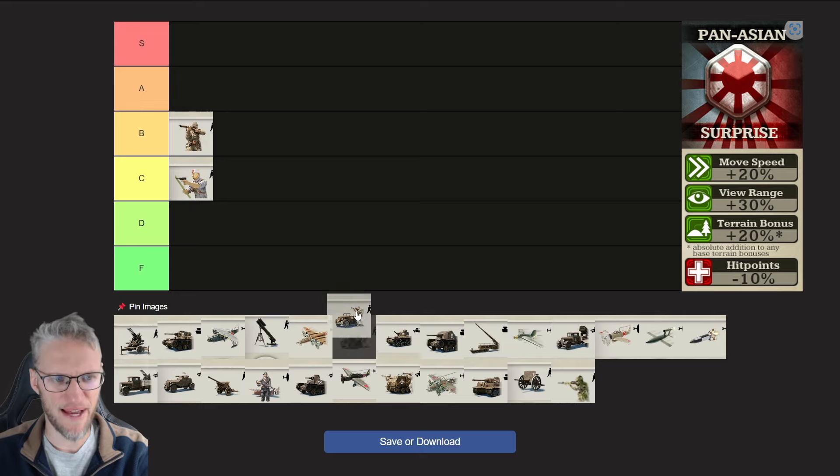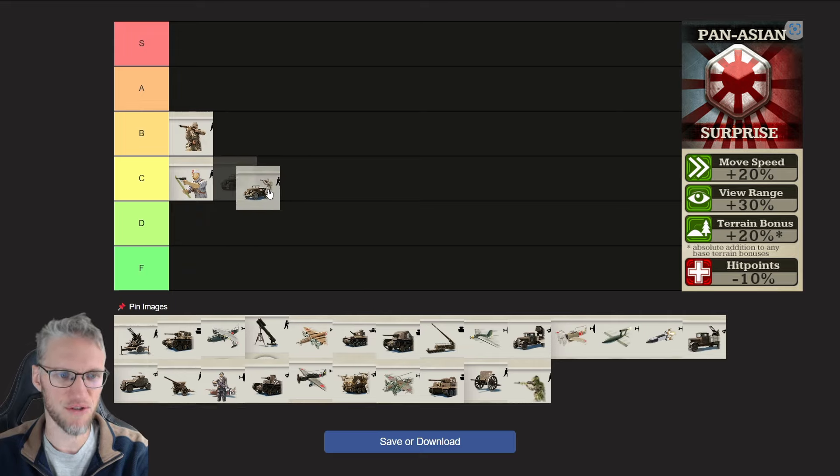Modernized Infantry is fast, but for Pan-Asian they're super fast, so they are a solid choice, but they have a few downsides — they take a lot of damage from infantry and have low HP. However, if you want speed, this is going to be the fastest unit you can get.